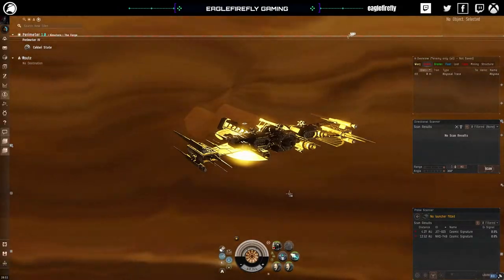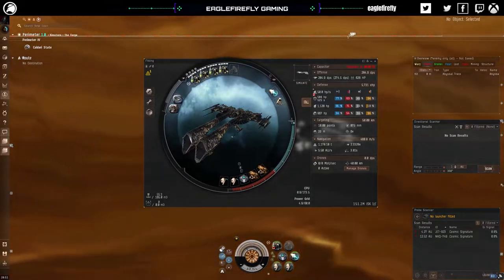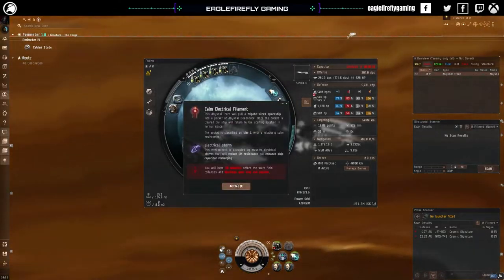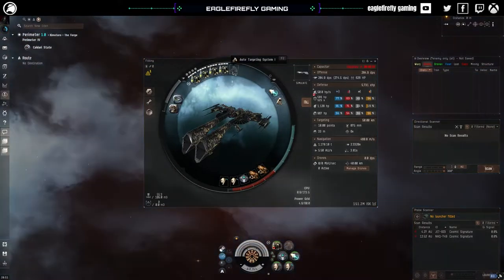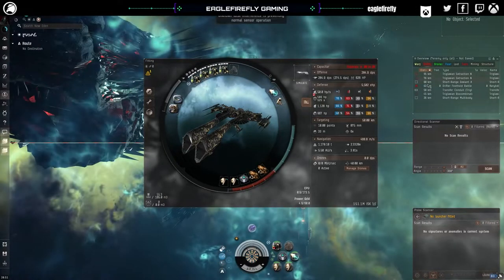Just before we jump in, we'll have a quick look at the fit. This character isn't running any implants at the moment, so we can't run the auto targeting system. The auto target system does exactly what it says on the tin — once you activate it, it targets.